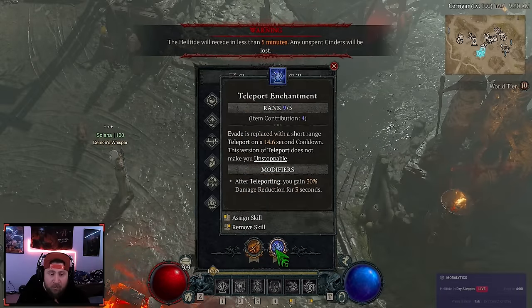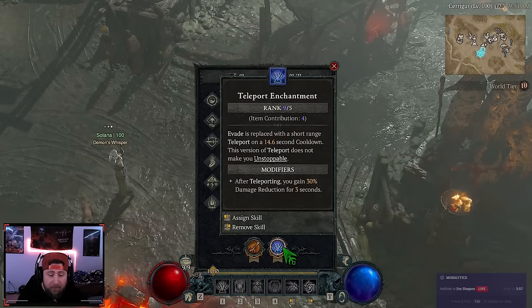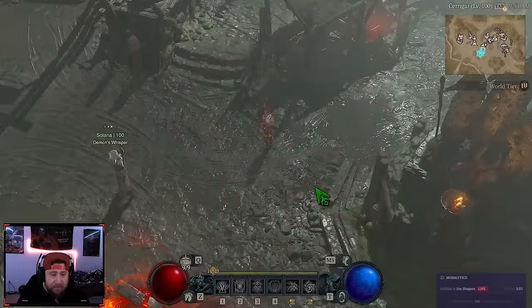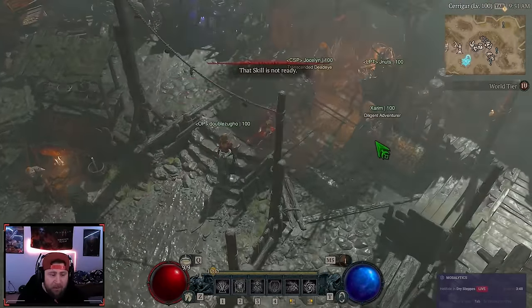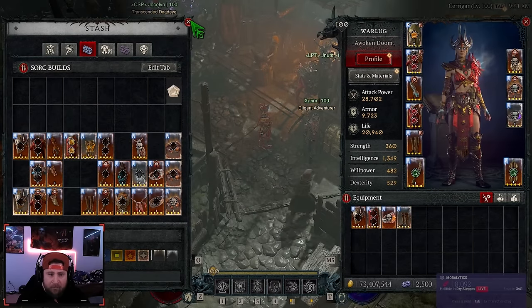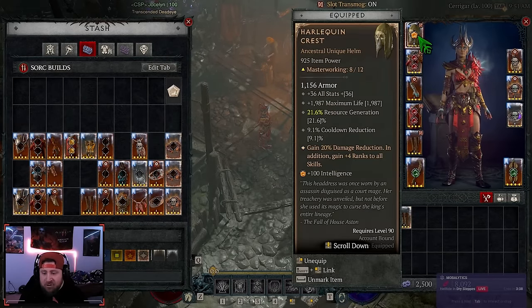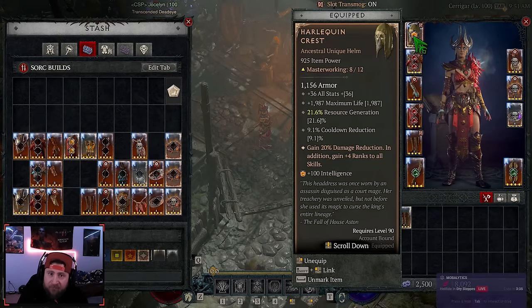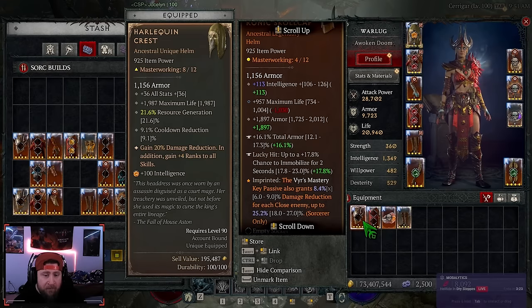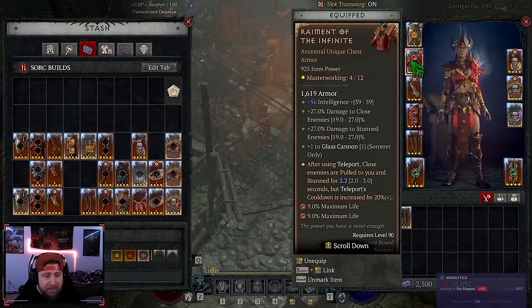Our other enchantment slot is Teleport, because we'll be blasting around the map and this basically resets almost infinitely with how fast we attack. Now into gear: we have Shako, which is very strong and ideal for the build. If you don't have Shako, a helmet with Mage Lord's is perfectly fine for even more damage reduction — you want to hit max life, intelligence, and armor to make sure you hit the armor cap.